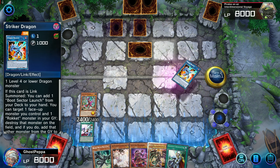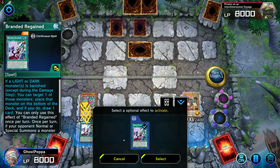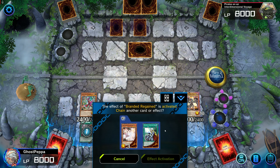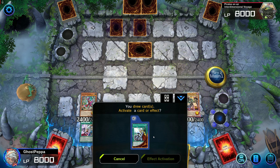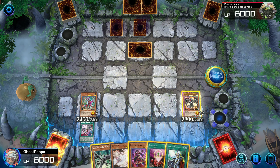We're going to banish Striker Dragon, summoning Red-Eyes Darkness Metal. Branded Regain will trigger, shuffling back our Striker Dragon — we don't need it, but we want that draw. We got a One for One. We're going to activate Darkness Metal's effect, special summon Black Metal. Just to deck thin and get it going a bit, I'm going to One for One on our Black Metal to summon another Black Metal.